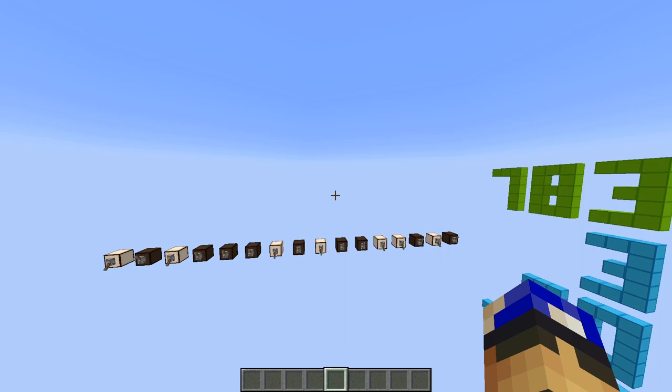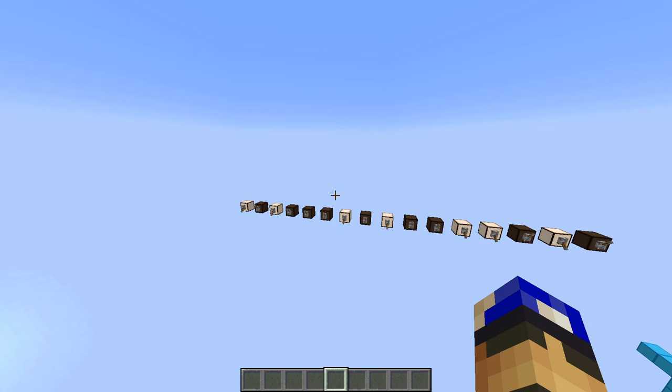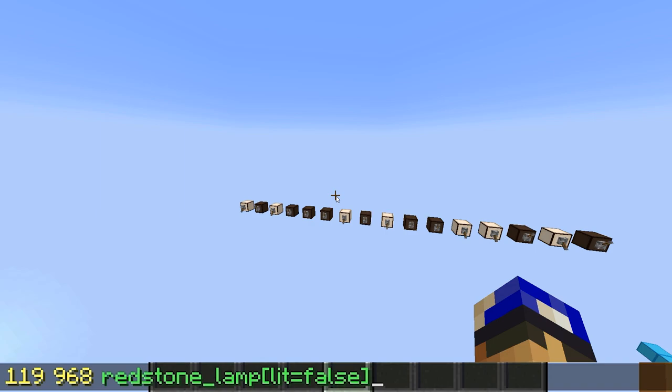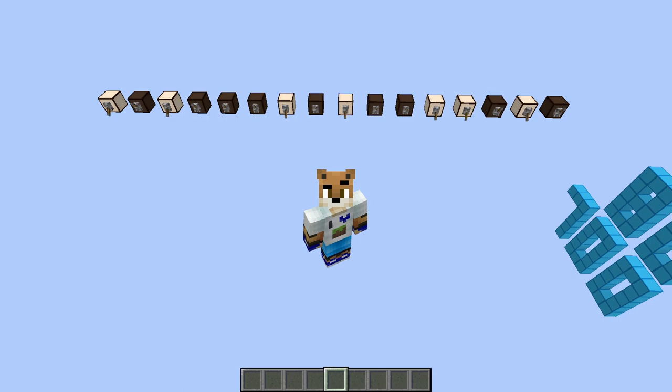Now that the computer knows where the binary number starts and ends, we need to tell it what block represents a 0 bit and which block represents a 1 bit. In our representation, an off lamp represents a 0 bit, so let's write that: redstone_lamp lit=false. And then a redstone lamp that's on represents a 1 bit, so let's write redstone_lamp lit=true. The computer now knows where the binary number is and which block represents a 1 and which represents a 0.